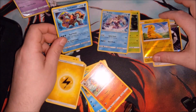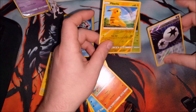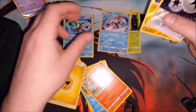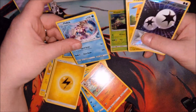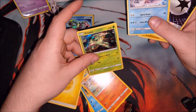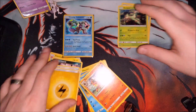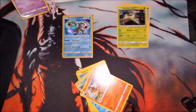Just to do a recap: we've got the Shining Volcanion, Reverse Holographic Pikachu, Reverse Holographic Double Colorless Energy, a Holographic Palkia, and a Holographic Virizion. That's awesome — very good packs to open. Very lucky getting that Mewtwo box from Walmart.